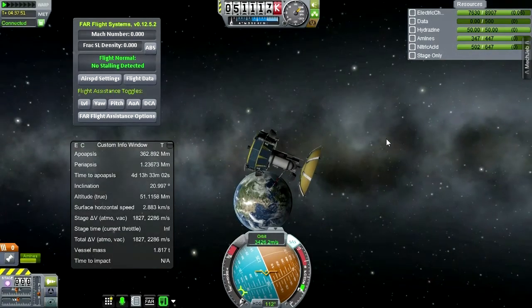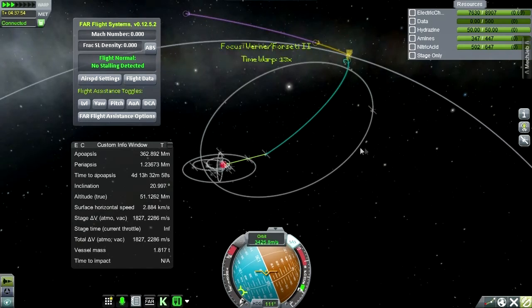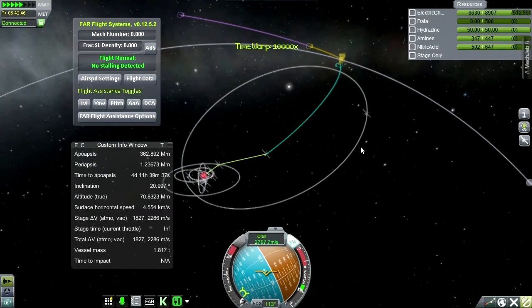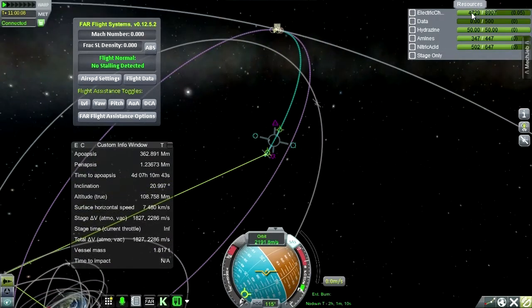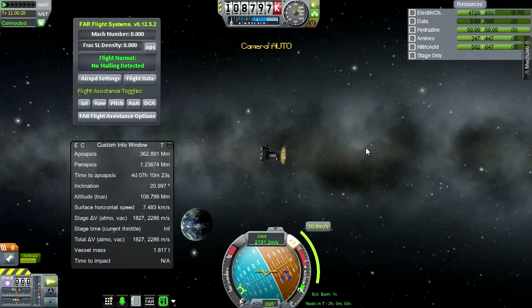I think it is time to proceed into the lunar sphere of influence. Wait — it did one of those things and decided to change what my whole view looks like. I really need to turn this so it gets electric charge. That'll restore it, but I don't like the fact that it takes it away like that — costing me another 10 meters per second.